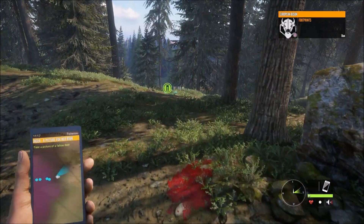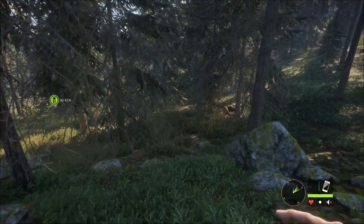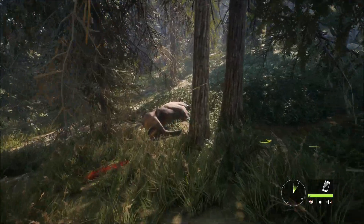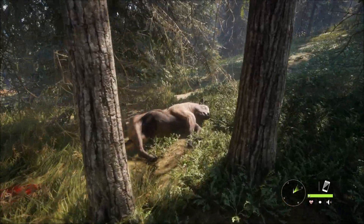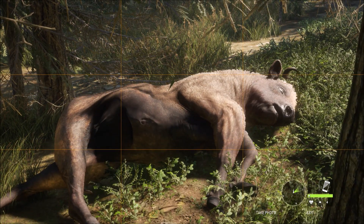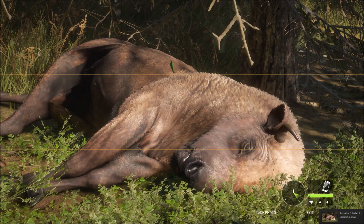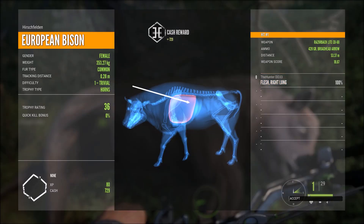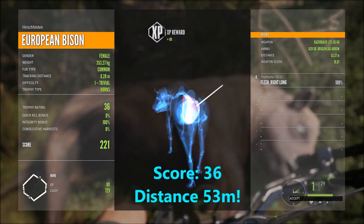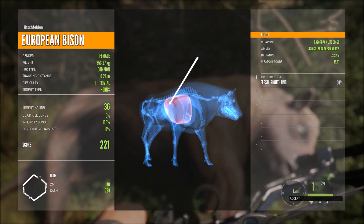We just came over the hill and found some more blood — and there he is down right there. He didn't go too far at all. Let's see what he scores: it scores 36, shot at 53.3 meters, and we hit it in the right lung. Total score of 221 and 729 cash — pretty awesome for my first bison with a bow.